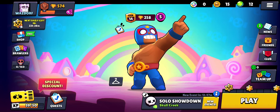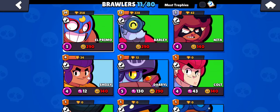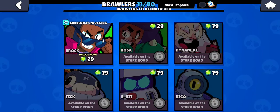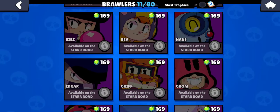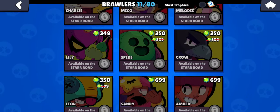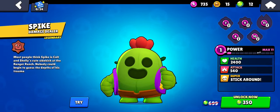Look to your left where you can see the brawlers icon, so just tap it right there. As you tap it, you can see the brawlers on screen. Go down to the 'brawlers to be unlocked' section, because in this section there will be brawlers who have not been unlocked yet. As you scroll down, you can see brawler Spike right there, so just tap it.